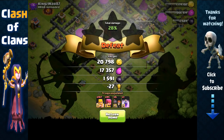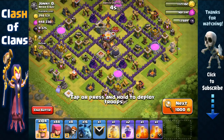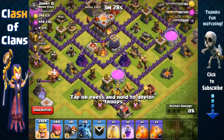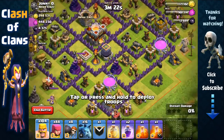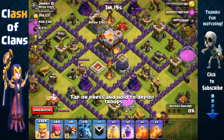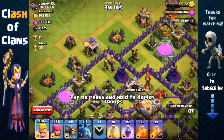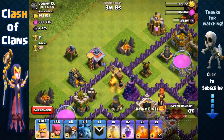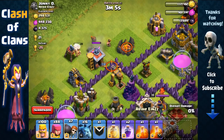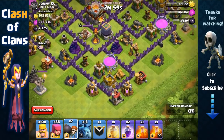Here we have a rushed Town Hall 11 base. A lot of people would think I'm crazy attacking this with barbarians, archers, and minions and no heroes, but I'm going to show you just how easy it is. There's a single-target inferno protecting that dark elixir storage, plus a Barbarian King and clan castle. Let's first check if there's anything inside — spread a few barbarians, trigger the clan castle with a wall breaker past the trigger radius — and the clan castle is empty. Perfect.